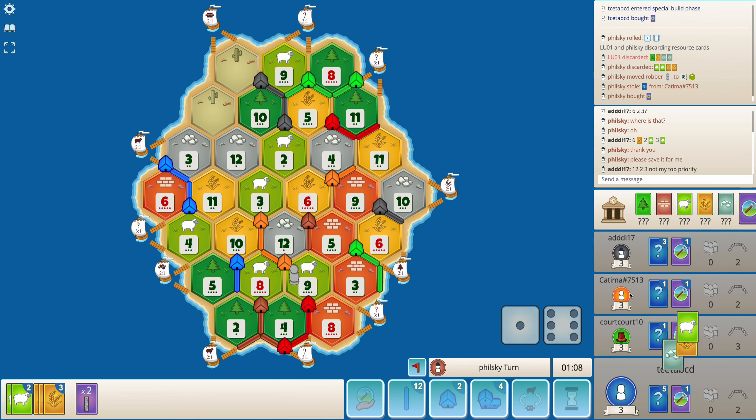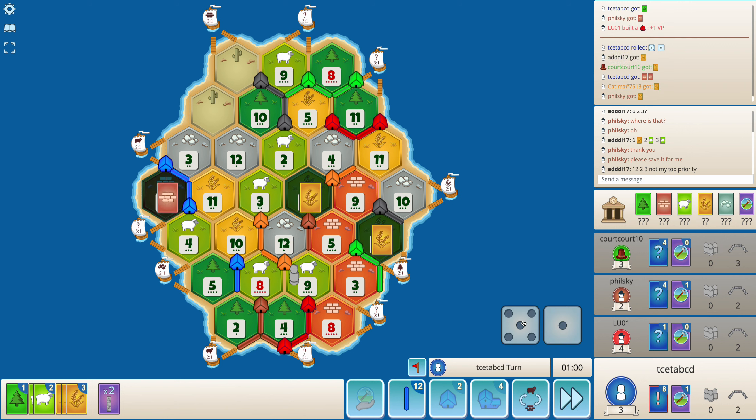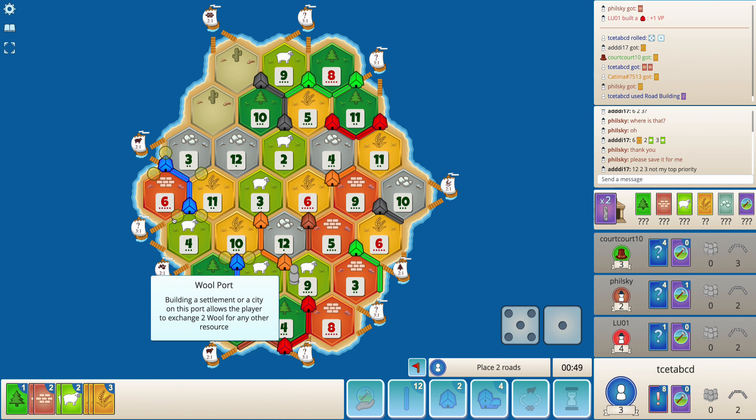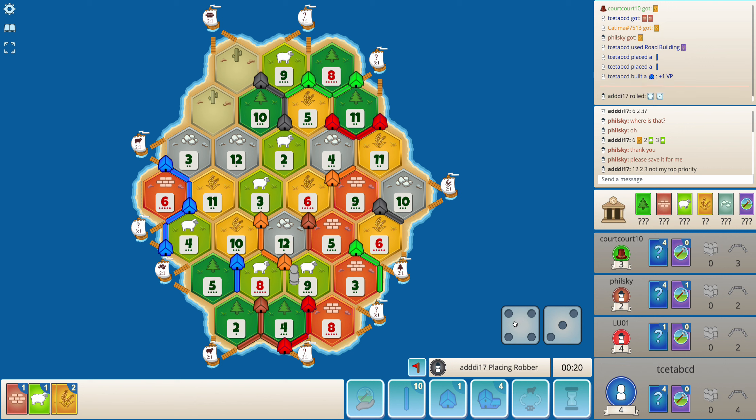Brown is more or less going to target red every time. With the help of Road Building I can just get my settlement. Instead of building on 5-4, which does increase my sheep and wood production, I think building a settlement on the 4 only would be better — this way I will be able to get a 3-to-1 port, and with my brick production I think it will be useful. I can also get a settlement on 3-to-11-12 but the production is too low.